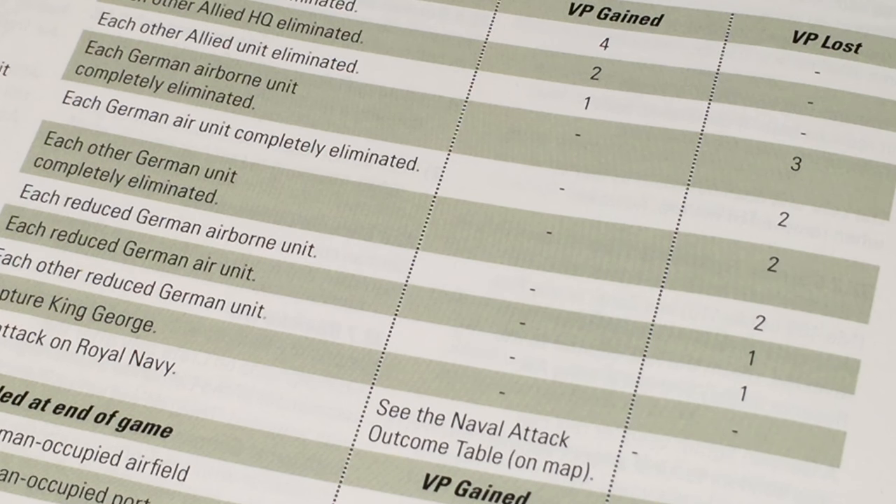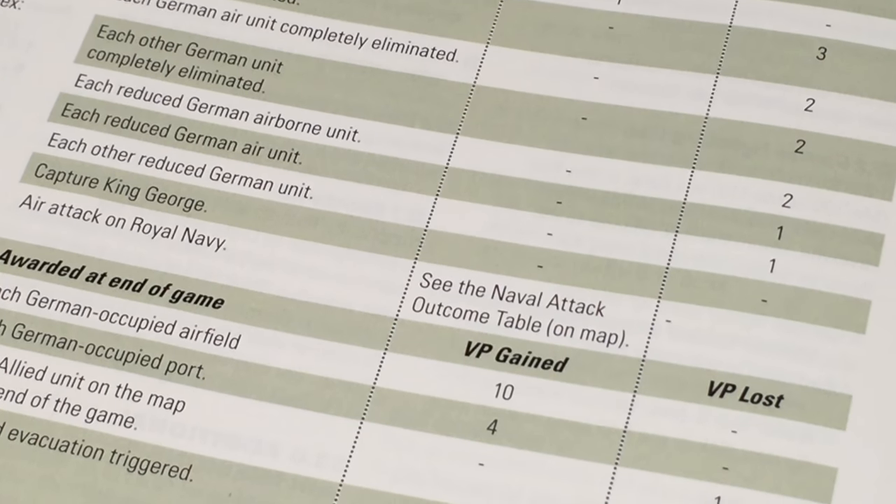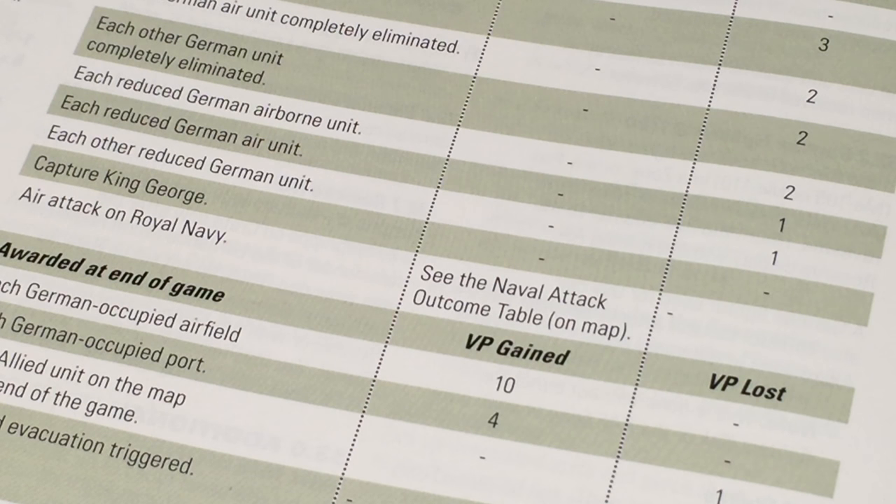Each reduced airborne unit, we also lose two. And each reduced German unit or any other German unit that is reduced, we lose one victory point. If we capture King George, we get ten victory points. And for air attacks on the Royal Navy, victory points vary as per the naval attack outcome table.